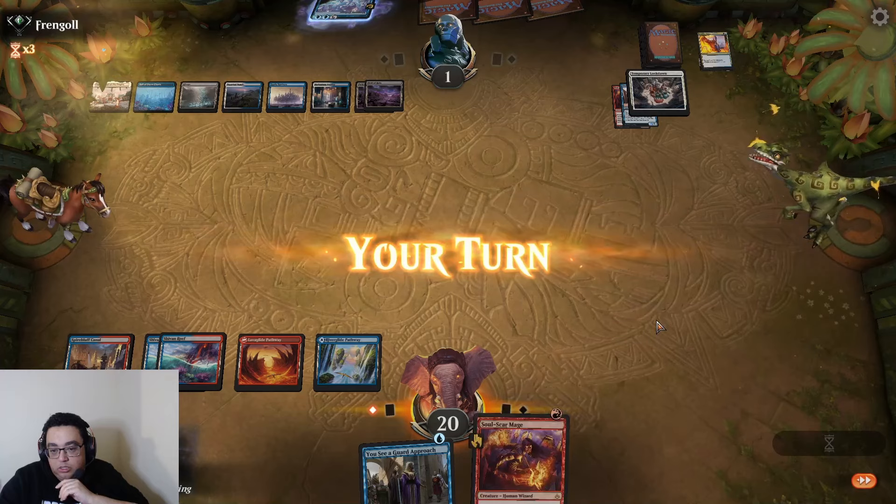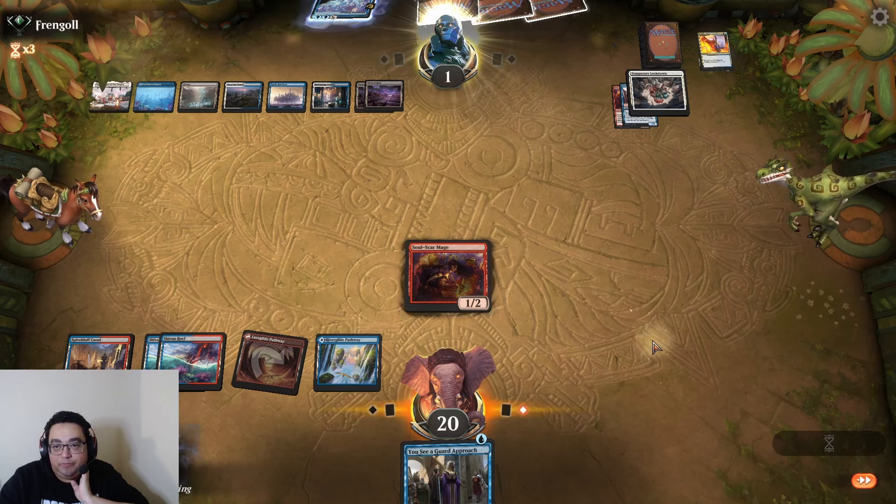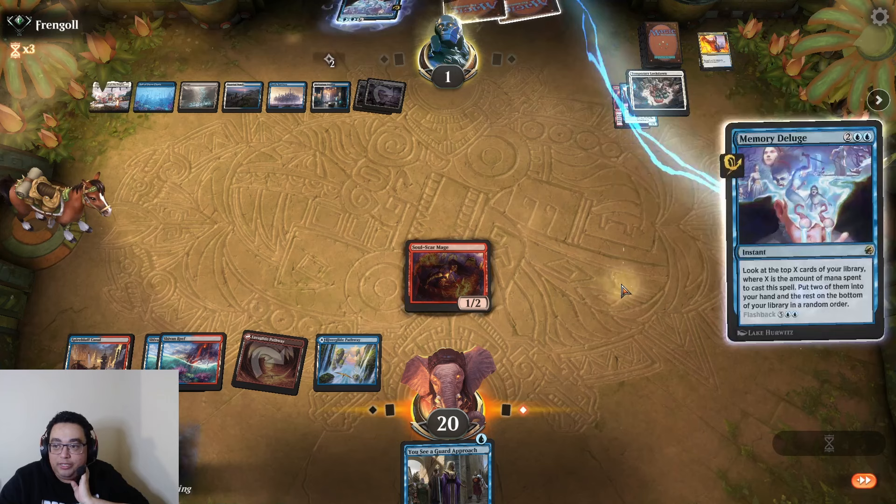At a pivotal time — if they can flash back Memory Deluge, we might be in a game-over situation. But every creature is kind of relevant. At this point, they're at one — any time we draw a Shock or anything like that, just gives us a window. If they need something and tap out, then... oh, new Memory Deluge. Interesting.